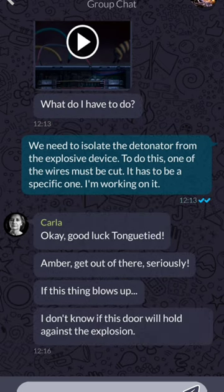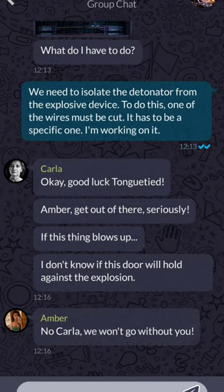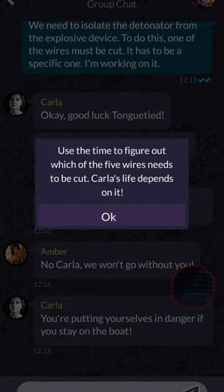Carla says, okay, good luck, tongue-tied. Amber, get out of there. Seriously, this thing is going to blow up. I don't know if the door will hold against the explosion. No, Carla, we won't go without you. You're putting yourselves in danger if you stay on the boat. Use the time to figure out which of the five wires need to be cut. Carla's life depends on it.